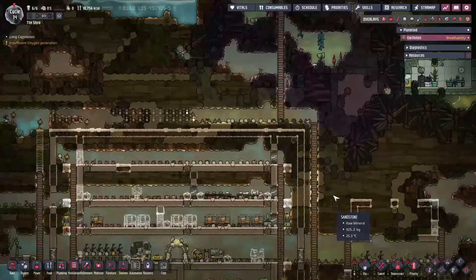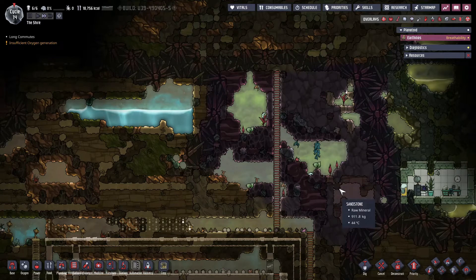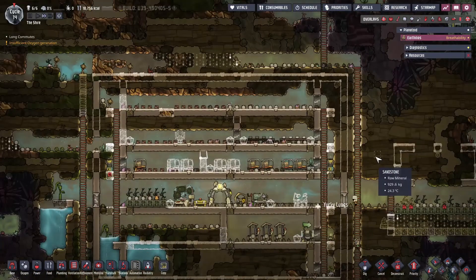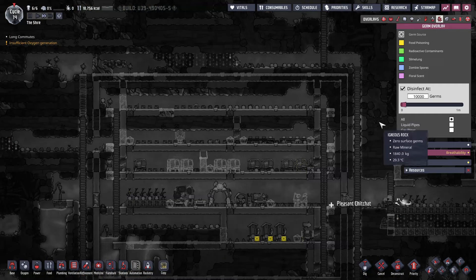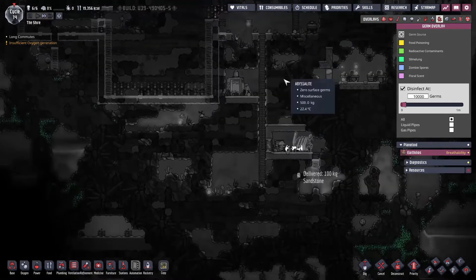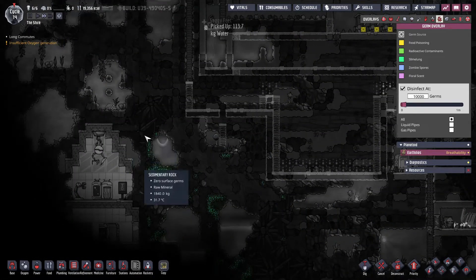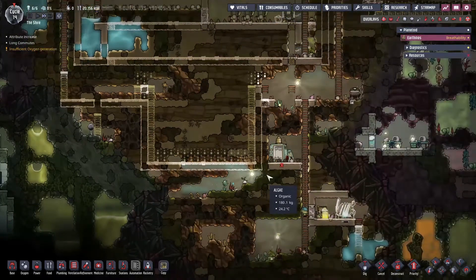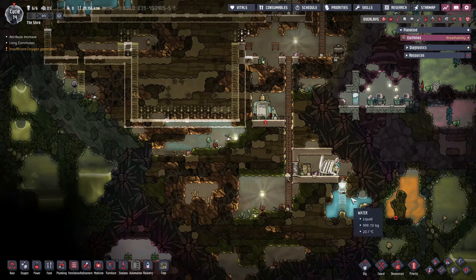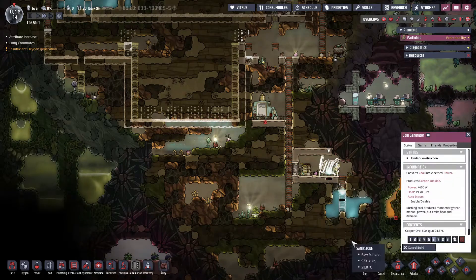That's always the danger of exploration and going into these pockets — you find things you don't necessarily want in the base. On the good side, from the cleanliness perspective, we have no slime lung in the base. We are in a dangerous area over here when we eventually dig that out, but we're doing good. We got our battery up and we're going to have the coal generator in a second.